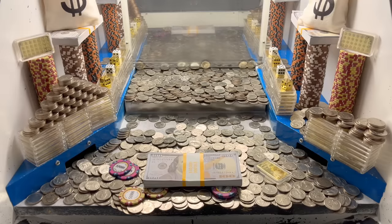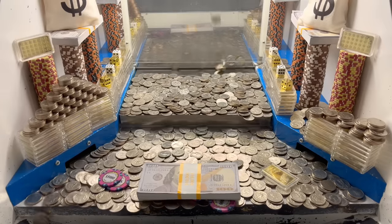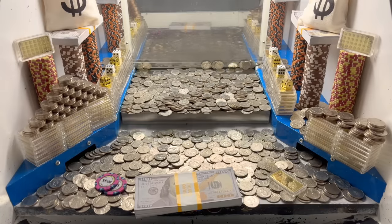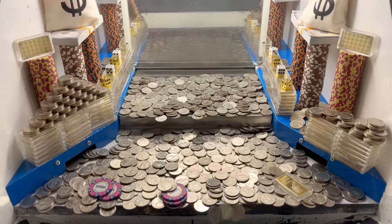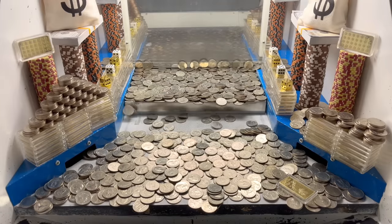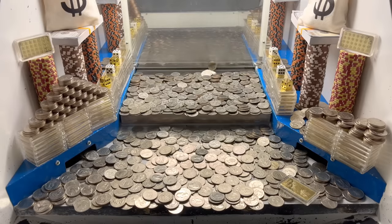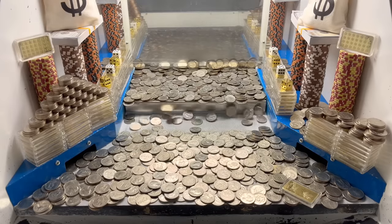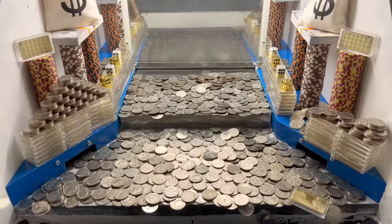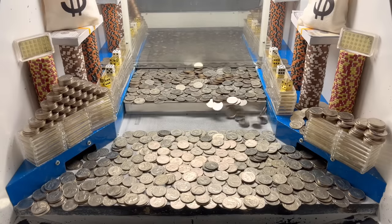They put that stack of hundred dollar bills in a much better spot — right there in the center — so that should fall down within the next couple of seconds. If it's long ways it's pretty much impossible for it to fall. Looks like there's only one ounce gold bar left in there to win, so let's get that out. It's super super close — nice push! We got that gold bar.